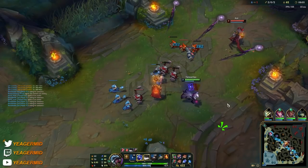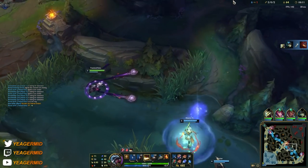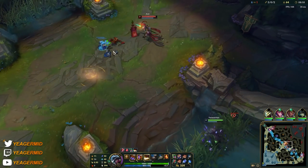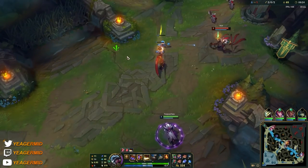When you do teleport with that ultimate, there's a short delay before you appear. So try to teleport behind the opponents — in the direction you think they will be escaping towards — so they will end up running into you. That's going to be a free gold card, meaning a free stun, and then your teammates can follow up. That's how you want to play it and secure those kills.